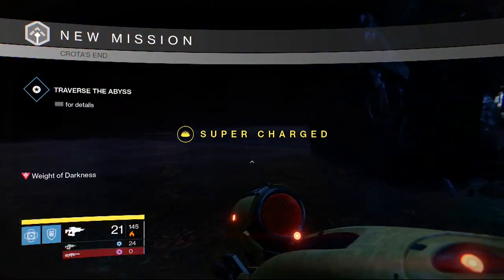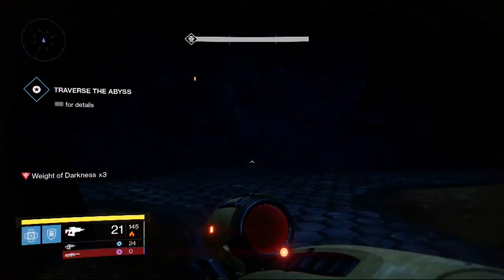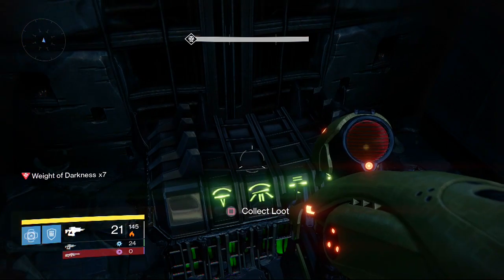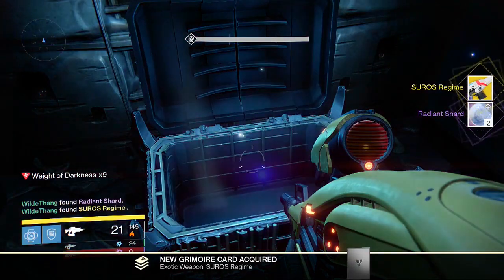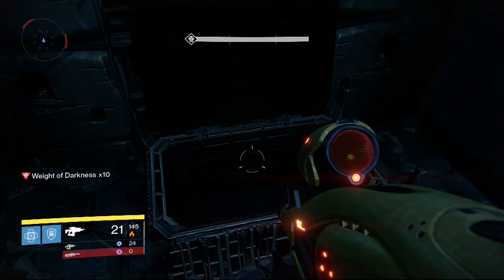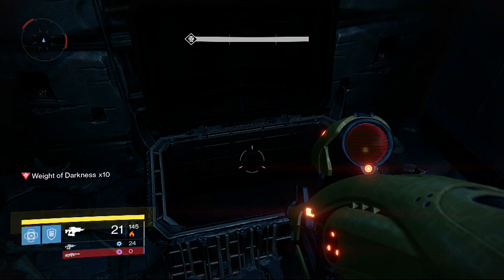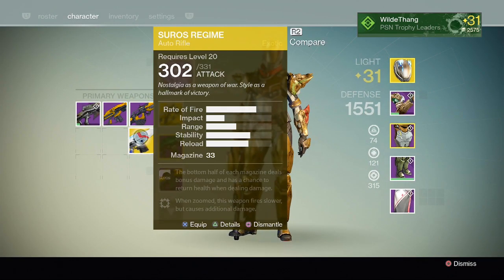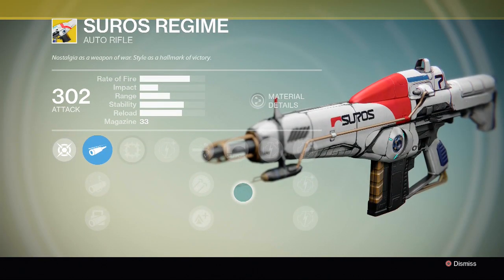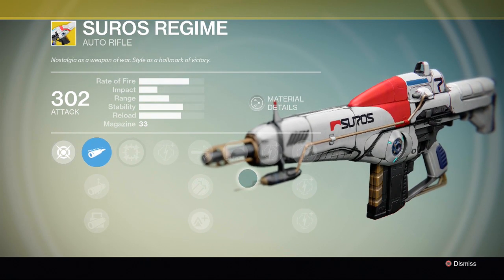All right, hopefully this time. There we go, lovely jubbly — third time lucky! Here you go guys, this is the chest for my Titan. Let's see what we get — oh my freaking god, oh finally, thank you destiny gods! Oh my god, if you could see me I was dancing all over my chair. Oh my god, I've got the Zero's Regime, finally!